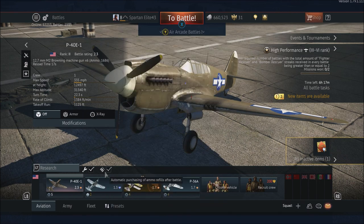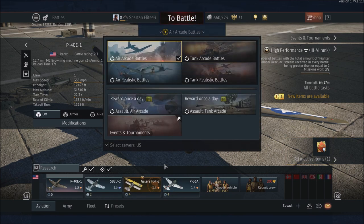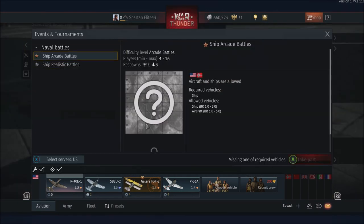If you want to go to a specific type of battle, you press Y and it brings this up. But you don't notice any ships — you see air battles, you see tank battles. Where are the ships? The ships will be right here in events and tournaments. So then you have ship arcade battles and ship realistic battles.